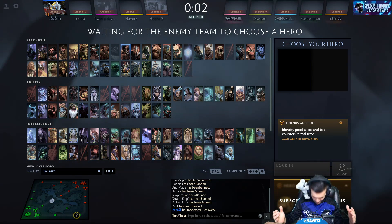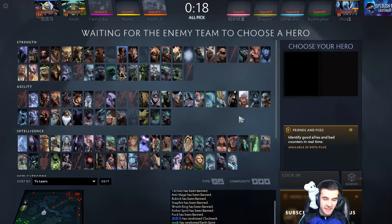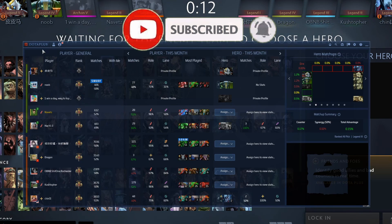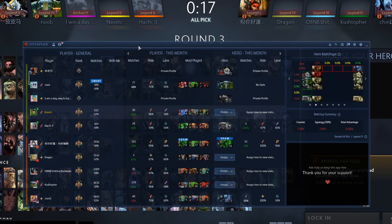Welcome, I am Navitz, representing my esports team the Sploosh Troop, and you're about to see how to get a drafting advantage. This is Dota Plus for Overwolf — not to be confused with Dota Plus that you buy inside of Dota 2. This is a standalone application added through the Overwolf app store, and it gives you a drafting advantage by using public match data of players in your game.